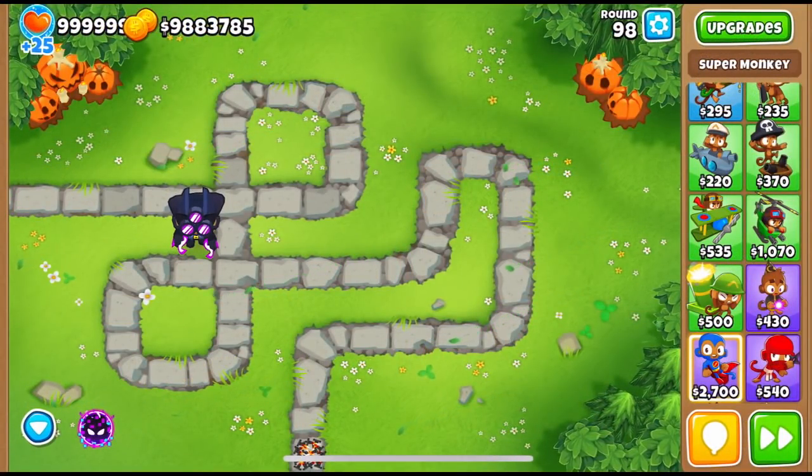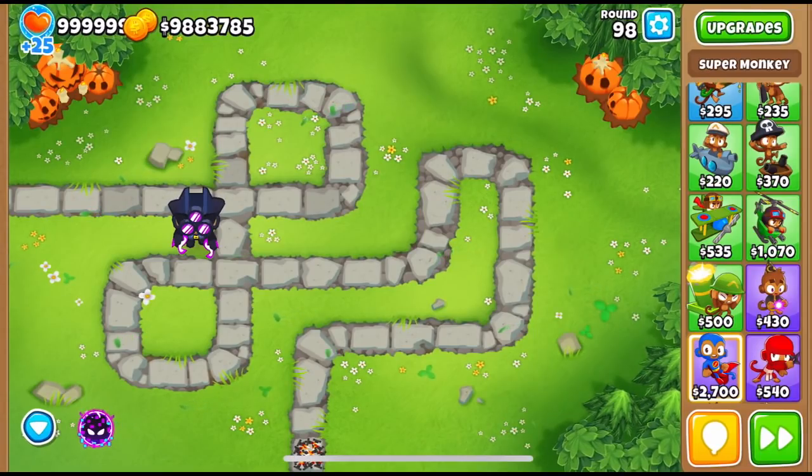Now on to the balance changes. There are a lot of them and Ninja Kiwi even dropped explanations on why they made each one — I'll drop the link to their Reddit post in the description and pinned comments. Following the trend of making cross paths buff each other, this update brings even more functionality. The two most important changes in my opinion are the Wizard and the Engineer.